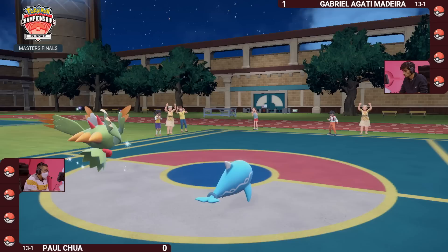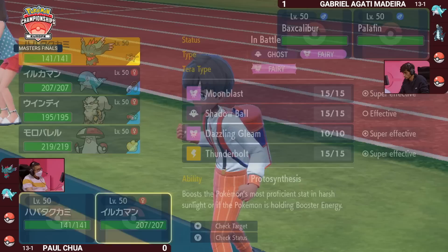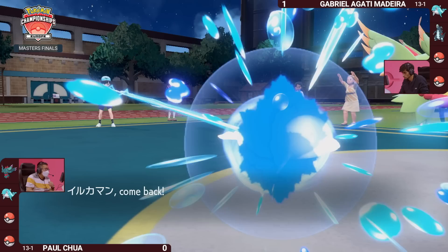Again, Palafin apiece on both sides, with Baxcalibur out front and center for Gabriella, and Paul having Fluttermane once again applying pressure. Will we see another Tera Poison? It makes a lot of sense, knowing you're looking down a Fluttermane with the same leads as Game 1. But it's about the adjustments on the first turn that can really change the tide and maybe get Paul a win to tie up the series.